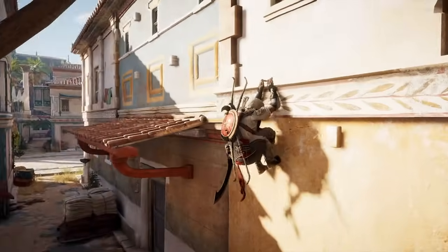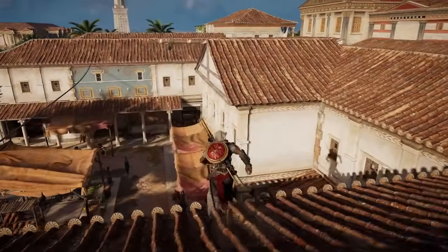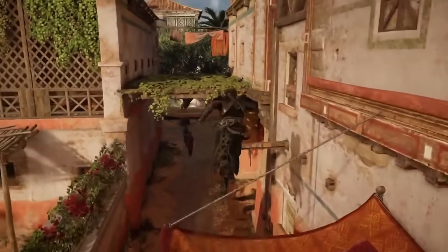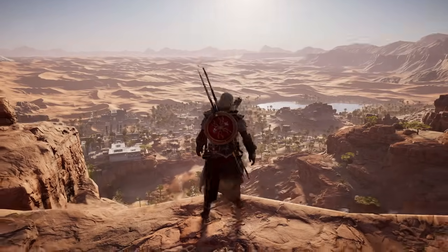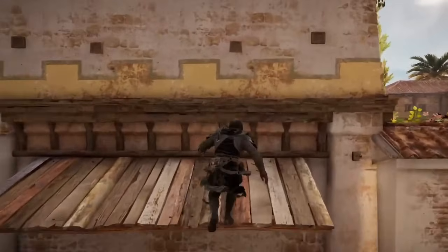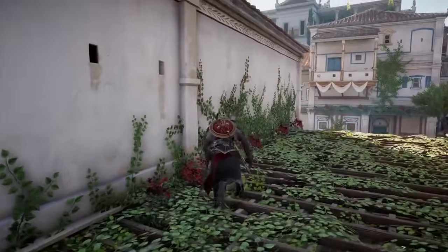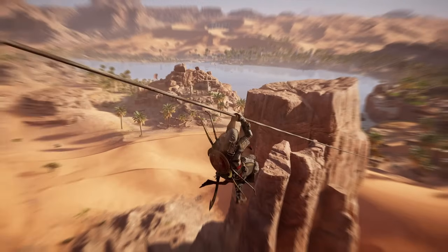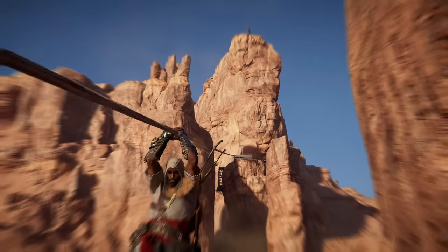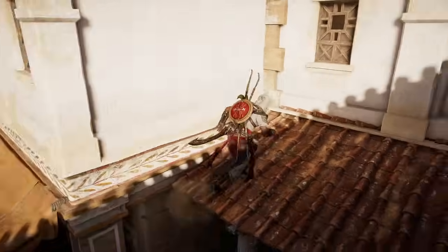Origins surprisingly allows you to side eject, but only when you're at the edge of something. This game has changed the way back ejects work compared to Syndicate before it, making them less useful because they don't help you climb faster or go higher anymore. The ability to control your movement going down isn't as useful now. Just like in Odyssey, this game also prevents you from falling off buildings or cliffs, as it would also stop you right at the edge and eliminate that high risk, high reward feeling. The best comparison I can give for Origins parkour is Black Flag, because both games share similarities in their free running. Second last in terms of parkour belongs to Assassin's Creed Origins.